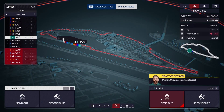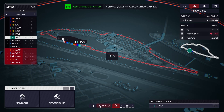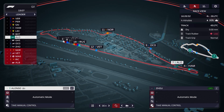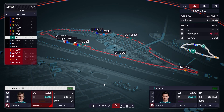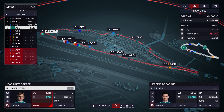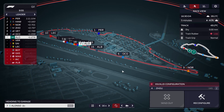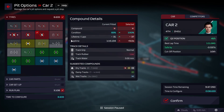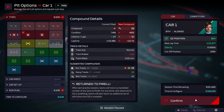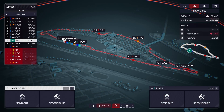Into Q2 we go. Both drivers are going to start on a used set of tyres, and we're going to send Zhou out right now. Vettel follows him, we'll follow Hamilton out. Starting both drivers on a used set just to set a banker time. Zhou goes quicker than Vettel but Hamilton obviously goes quicker. Alonso is definitely going to have to put in a new time — that was not a good time from Fernando.